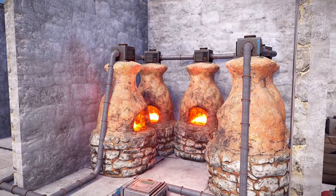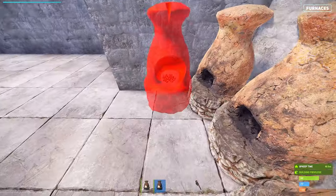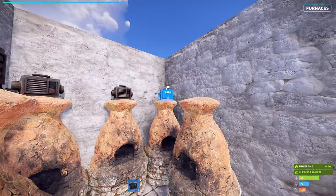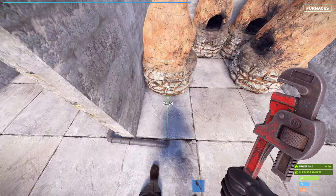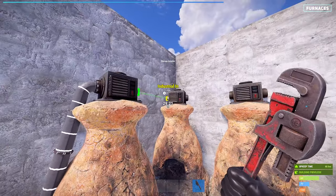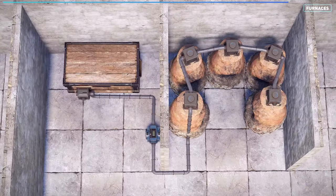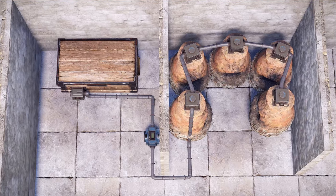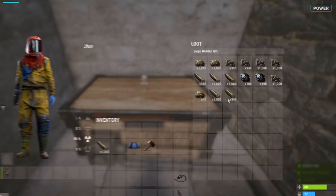Next up is stage 2, the furnaces. Place down as many furnaces as you would like — in our case we have 5. Attach storage adapters on top and link the conveyor's output into the first furnace's input node. You can then chain each furnace's input and output nodes together. The resources will be spread out across all furnaces until there's no more room.